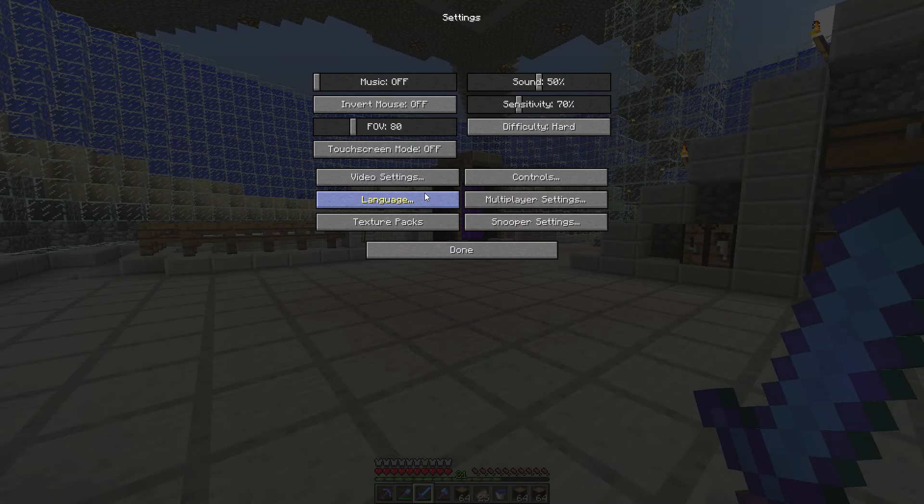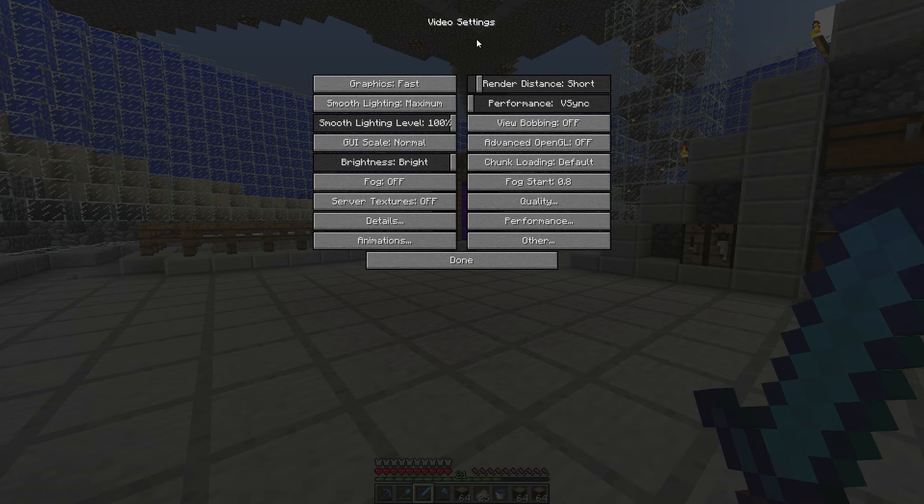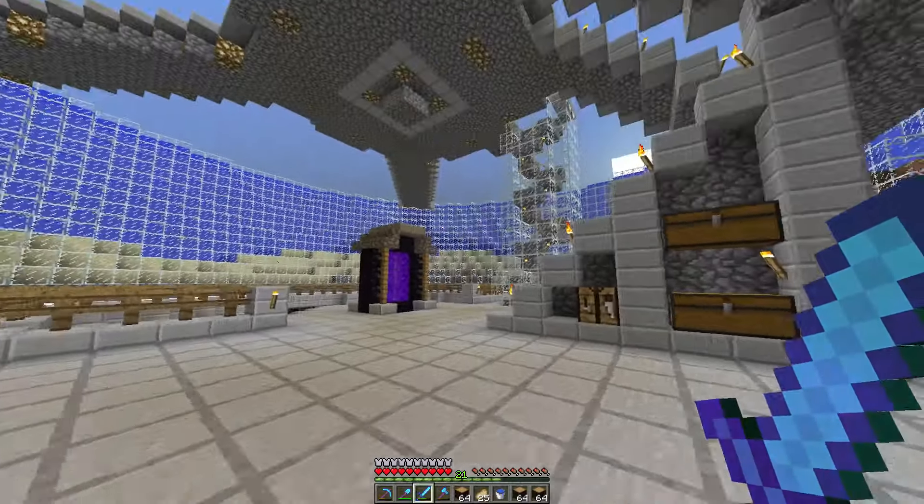You can't really see it up there. The only way I can prove it is if I go into video settings — you can see there's a whole host of new options that are not available, for example the smooth lighting level and the render distance levels. Those weren't added until 1.7, and even then there were certain ones that weren't added until much later. You've obviously got all your performance stuff here and all that.